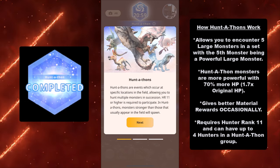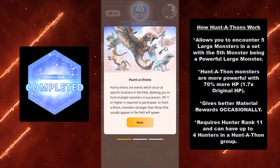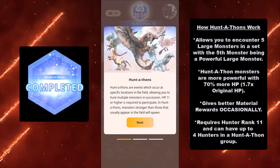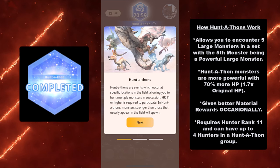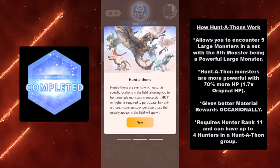Do not expect increased double rewards. It's occasionally better material rewards — better drops. So occasionally better drops. It requires Hunter Rank 11 and above, and you can have up to four hunters in a Huntathon group.